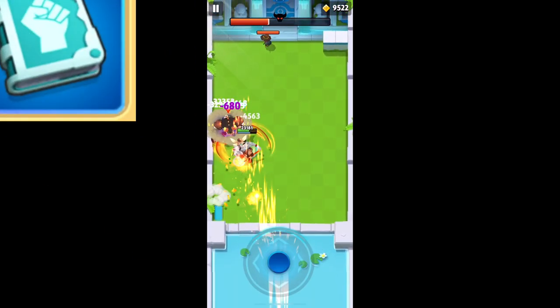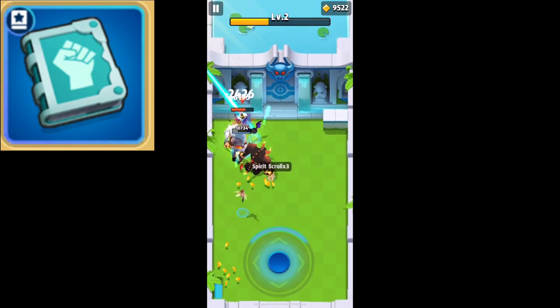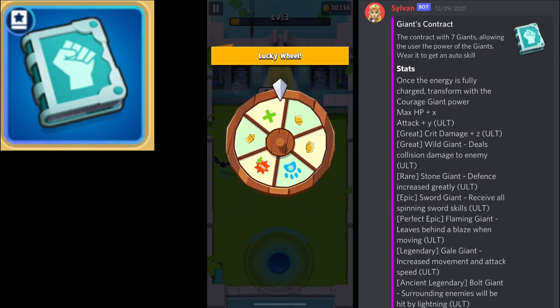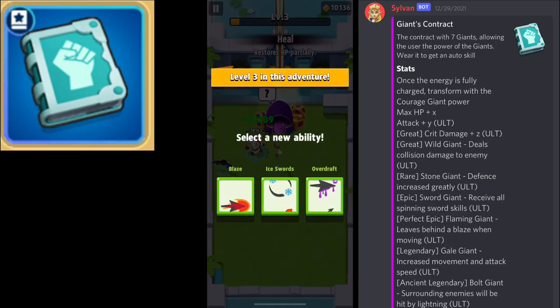When paired with the spellbook Giant's Contract, when it procs it will make you nearly invincible and allow you to get in there and take those swings. The reason behind that is when you get this book to rare, you get the stone giant ability which greatly increases defense. If you want to see these stats yourself, just head over to Tiger Shark's Discord — I'll have it linked in the description.